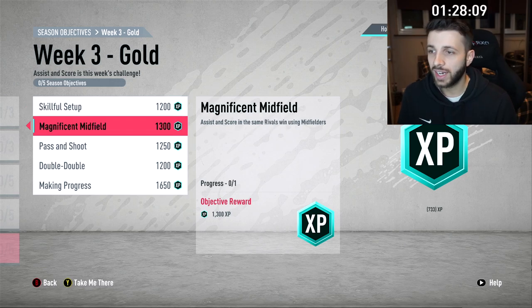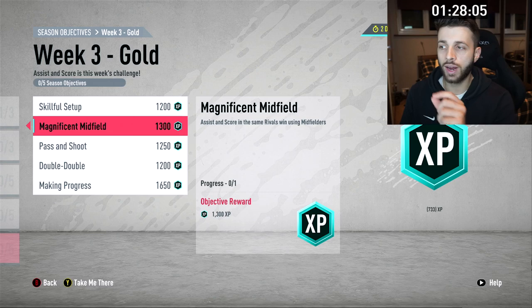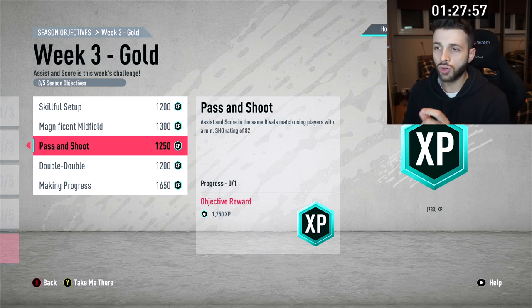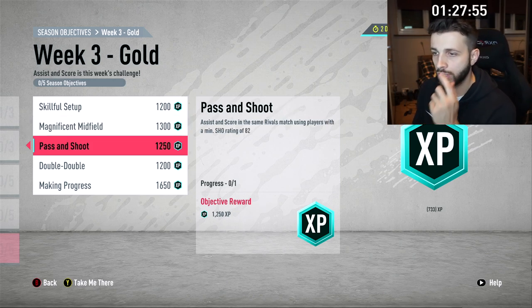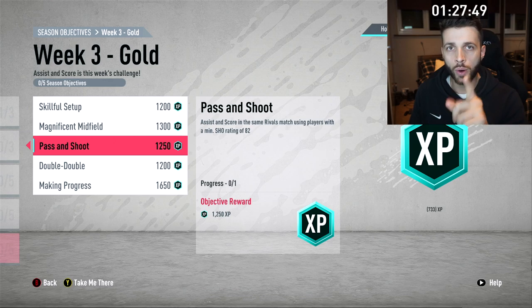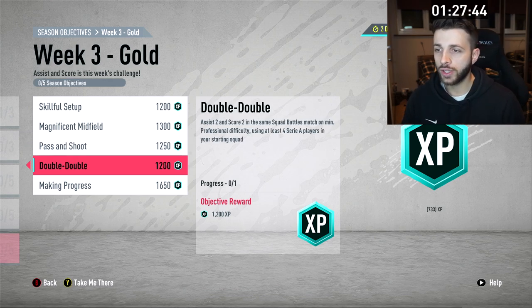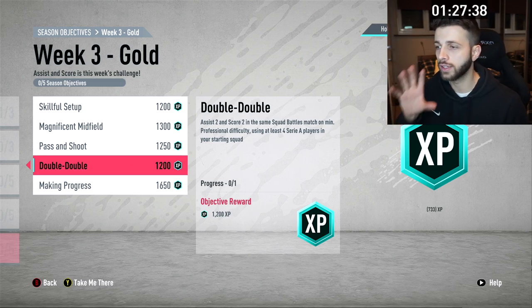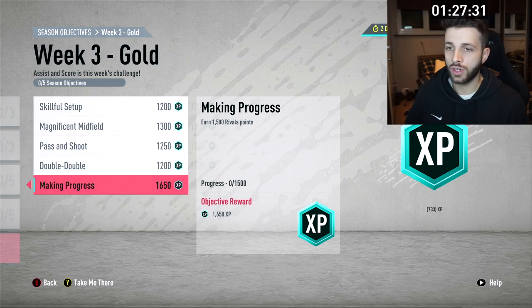On week three gold: 'assist and score in the same match in two rivals matches using players with minimum four-star skills' — a lot of the players I like to choose are four-star skills, so that should come naturally. 'Assist and score in the same rivals match with midfielders' — hopefully I can get that out of Isco since he's a midfielder. 'Assist and score in the same rivals match using a minimum shooting rating of 82' — I don't have many high-rated players, but I do have the Polish striker we packed yesterday who has very good shooting stats. And 'earn 1,500 rivals points.'